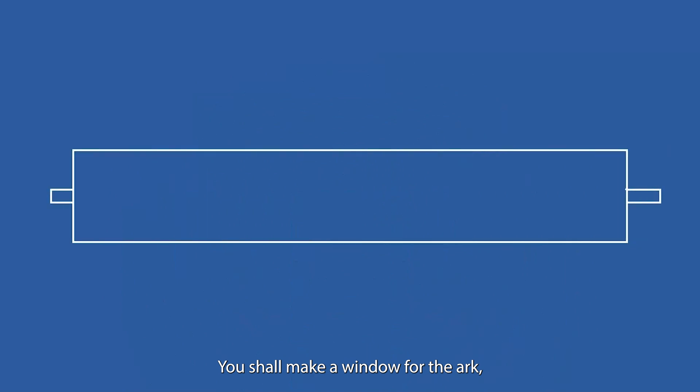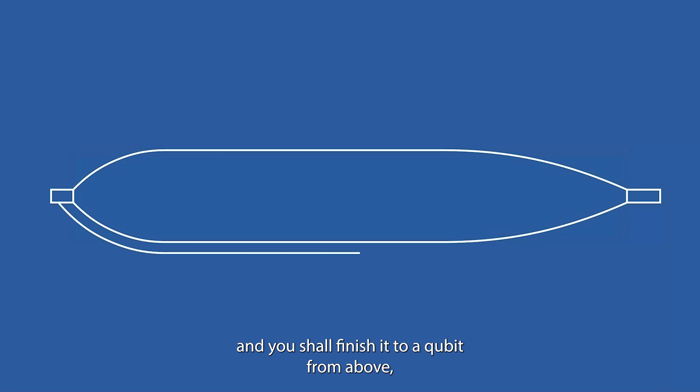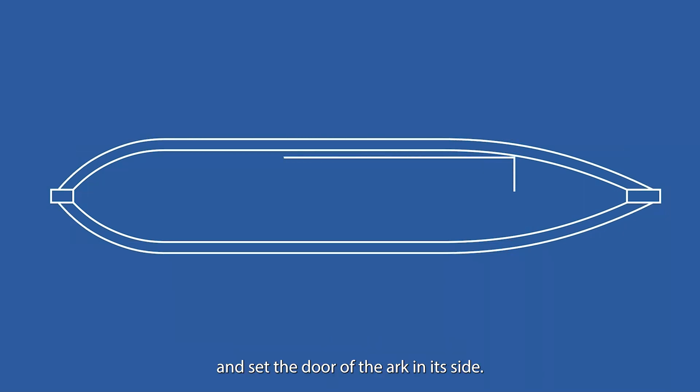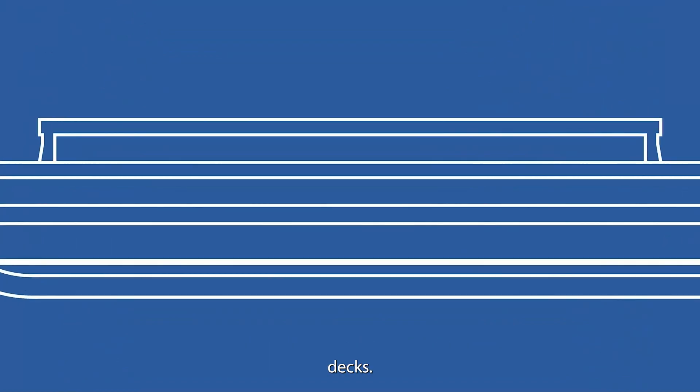You shall make a window for the ark and finish it to a cubit from above, and set the door of the ark in its side. You shall make it with lower, second, and third decks.